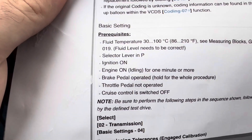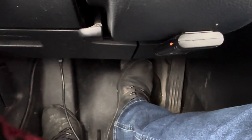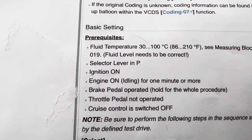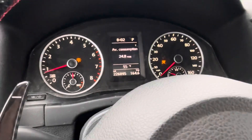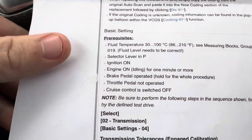Next: selector in park position — we're in park. Ignition on, engine idling — it's been running for more than a minute. Brake pedal has to be pressed and held the whole time. Cruise control has to be switched off — let's flip that off. And the parking brake needs to be on — parking brake's on. All prerequisites are set.